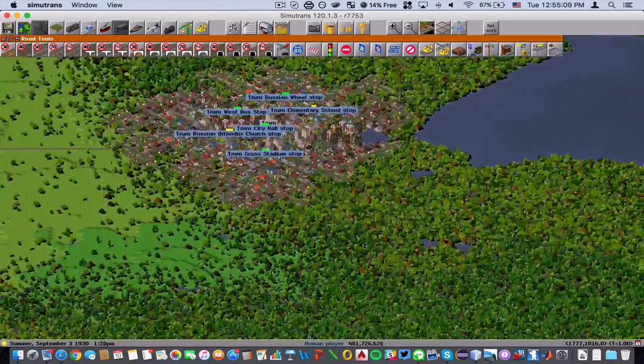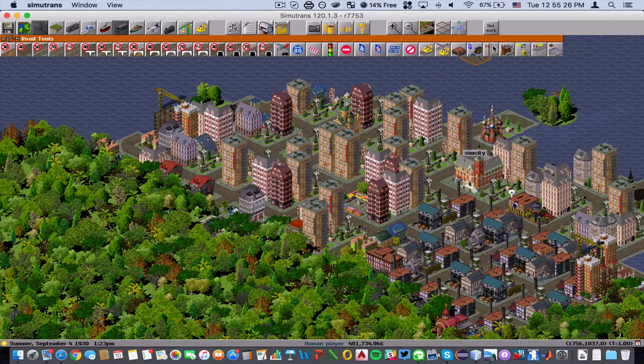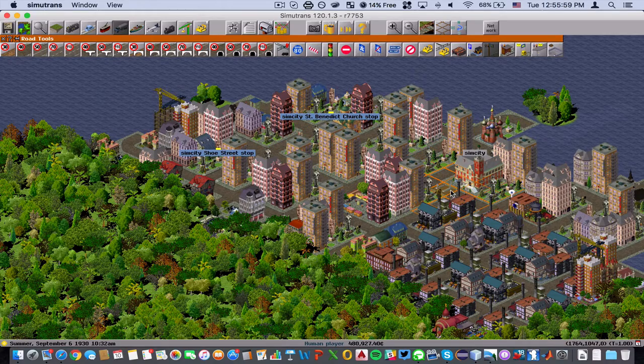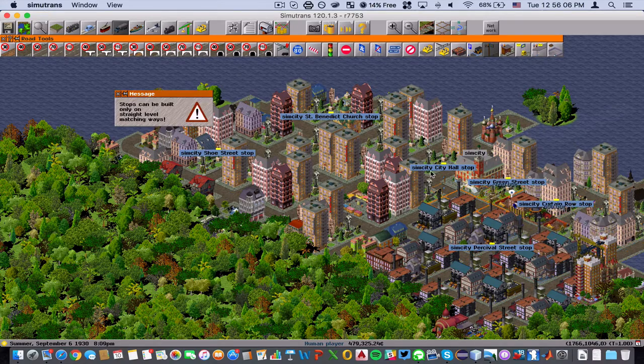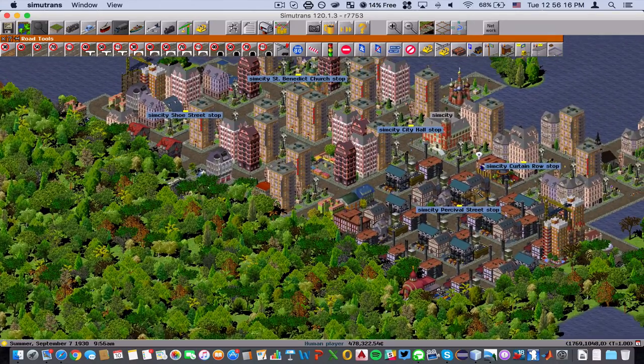So let's go over to Sim City and let's start building some bus stations. To do this, we're going to go into our road tools and do like we did in the last video — selecting the smallest passenger capacity bus station available. So let's select the 32. We're going to put one here, there's a lot of people over here, and one over here. One in front of City Hall, and one in this industrial district.